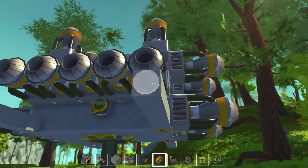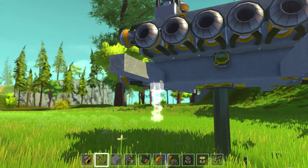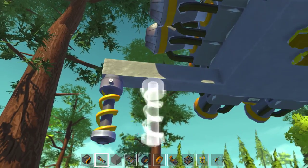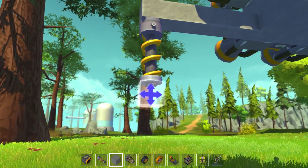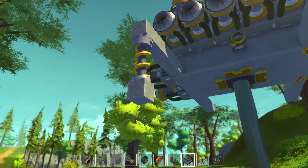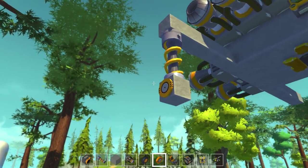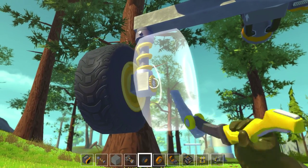Now we're going to put the big tires on this side. Not on there because we need to add shocks - shock absorbers. A little higher. Shock there. And we'll add a block. And we'll add the bearings. One, two. We're going to do this on both sides.